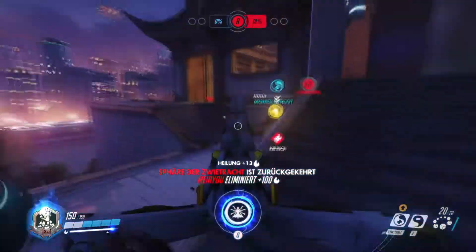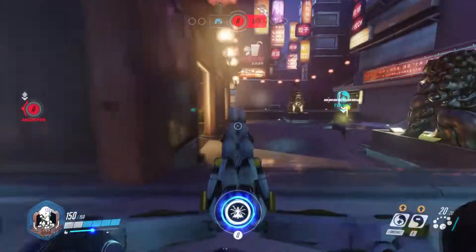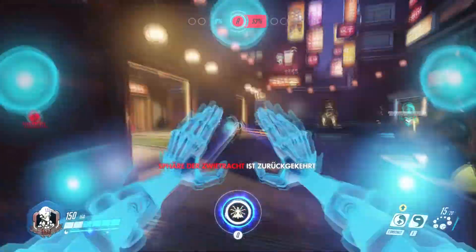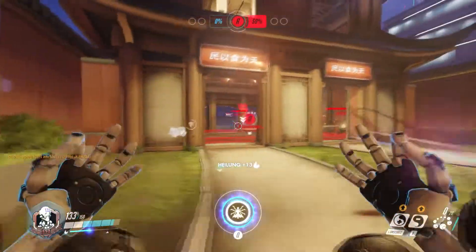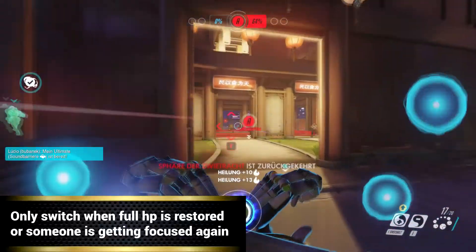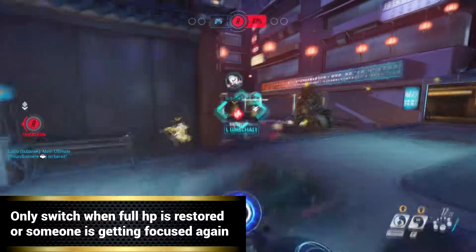How to play. Zenyatta is some kind of single target damage dealer and healer, but first, your first priority is to heal. You can only heal one target at a time and you have to switch the orb around to other targets. Which means you always — or best — heal the target getting focused. Normally that's a tank or maybe shortly a damage dealer.